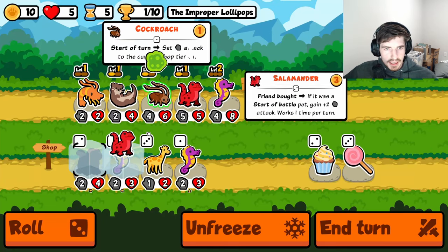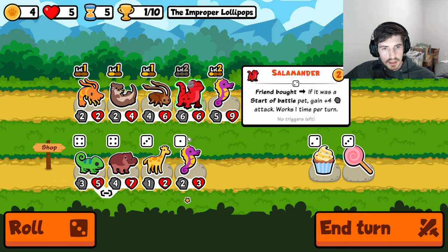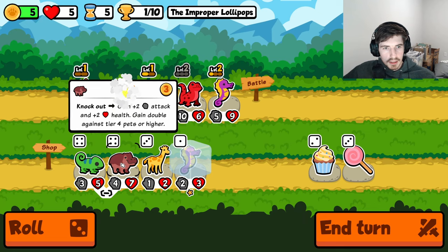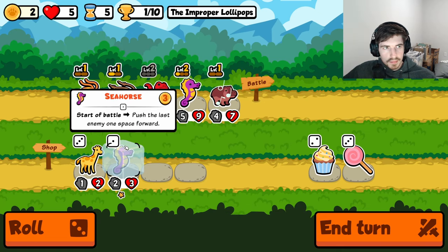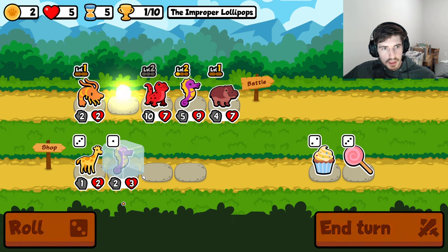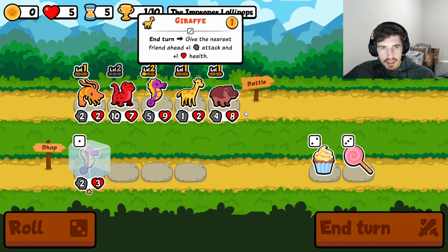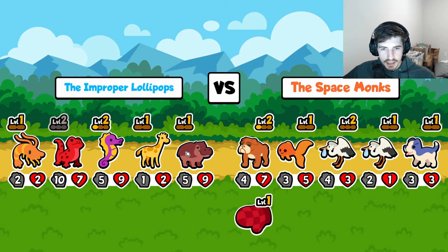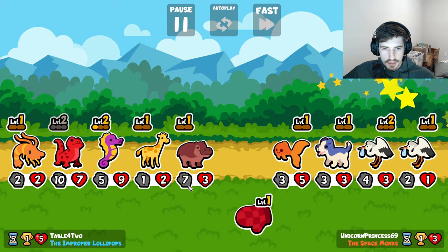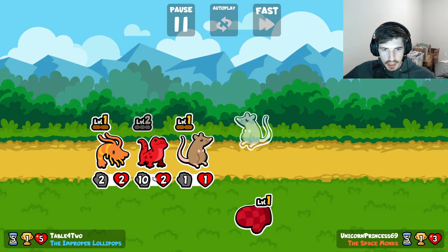Now we get a nice little tier 4 here — hippo. I think I could work with that. Start leveling you up again. I have faith in the hippo. I think the lion did us dirty last round but the hippo can redeem us, get us back on track.